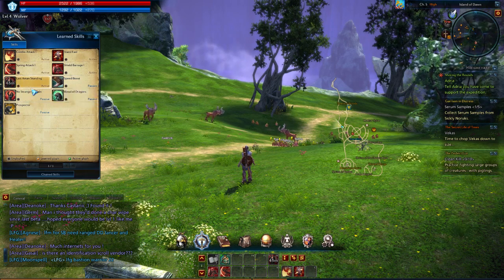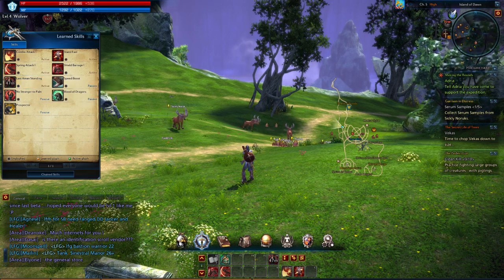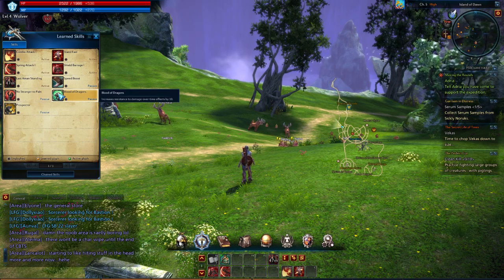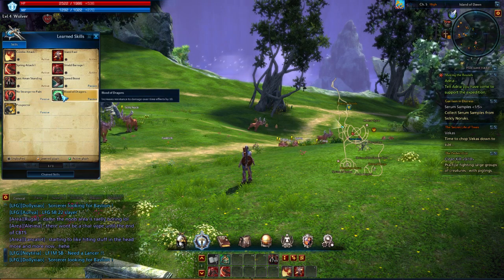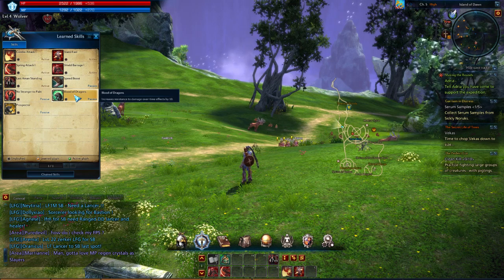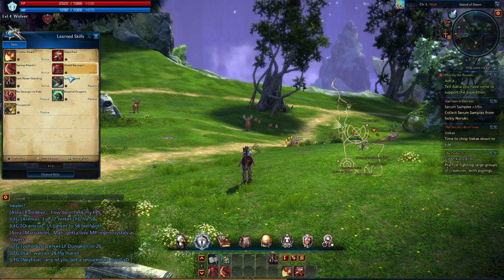The Amani racials you start with include Last Aman Standing, which is your 'oh shit' button - hence the long cooldown. There's also the generic speed boost when out of combat, Blood of the Dragons which is resistance to damage-over-time effects, and No Strangers to Pain - if you're below a certain percentage of health, you take less damage. Amani are pretty much the best tanks in that regard. I haven't seen any other race with damage reduction effects as good as these. There's also Prospecting, which is basically just increased mining.